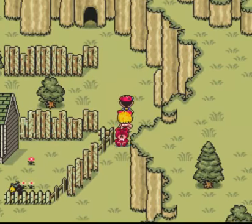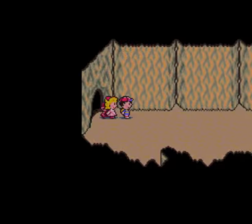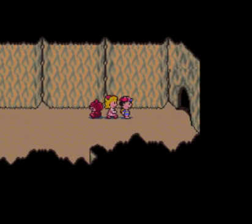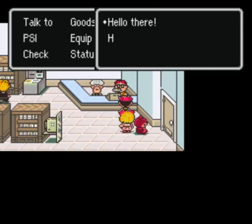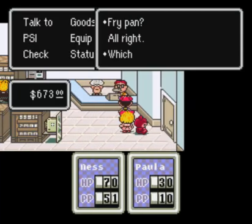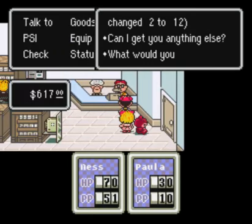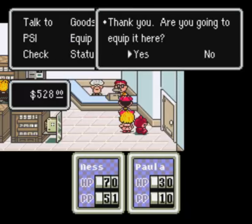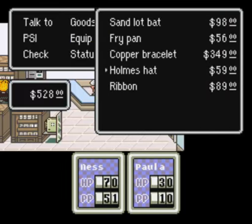Now that we have Paula, we're going to the second sanctuary dungeon. Let's get out of the mysterious looking cave. Her equips are mostly offensive — she always wears fry pants, which is very stereotypical but okay. She actually likes to wear ribbons a lot even though she already has one on her head.